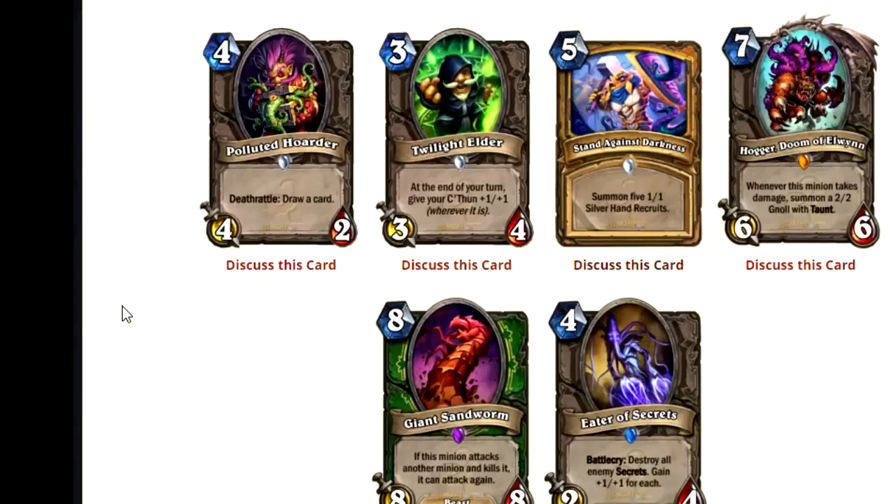Stand Against the Darkness — 5 mana, summon 5 1-1 silver hand recruits. At first glance, this is like, oh, it's super Muster for Battle. Well, Muster for Battle was kind of good, so this is just like a slower version of Muster for Battle — more value. The idea behind that would obviously be, well, Muster for Battle was too good, so we had to tone it down a little bit. Just increasing the mana cost without necessarily increasing the value is kind of a big deal. Let's be straightforward: Stand Against the Darkness will never see play.